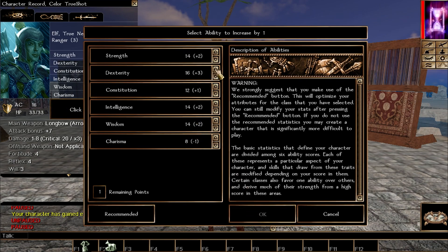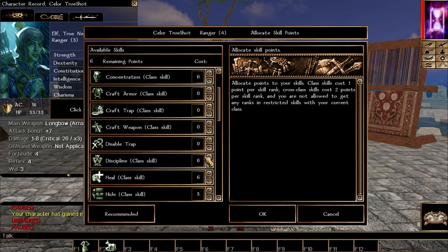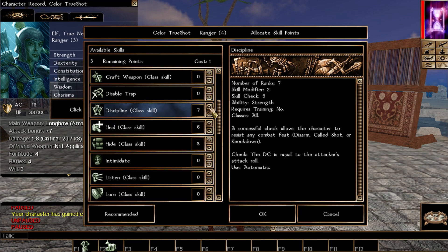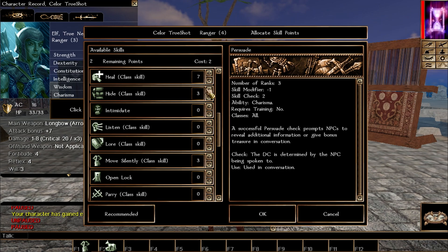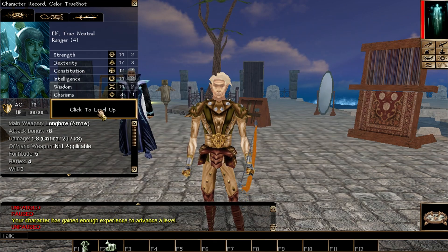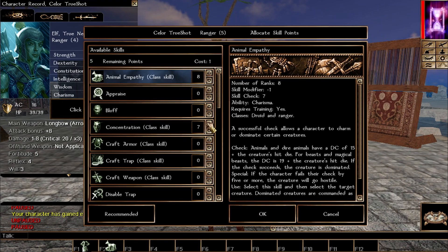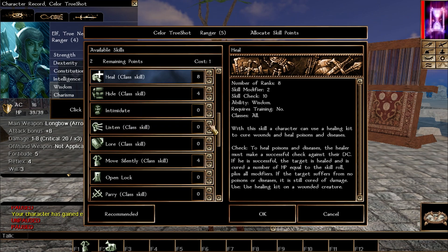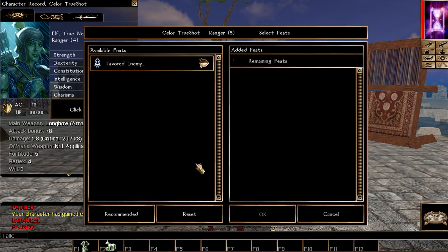A note about rangers: every five levels or so you get a new favored enemy, granting bonus damage against that enemy type. For attribute progression, from here on out we'll pump dexterity until it hits 22, then focus on strength. Keep picking the usual skills each level: discipline, concentration, heal, move silently, hide, and persuade optionally. At level five ranger we get our first favored enemy — I picked elves in case I'm facing drow or rogue elves.